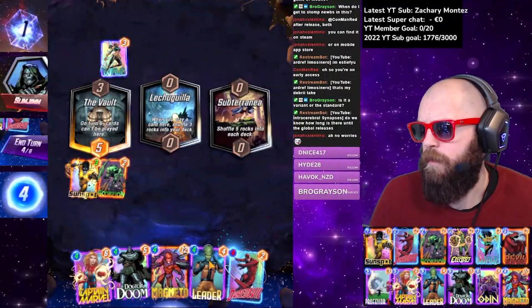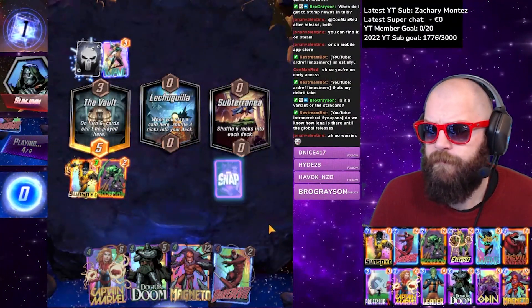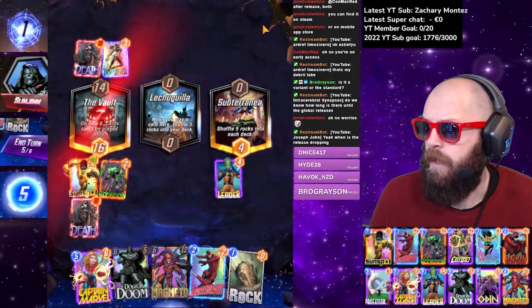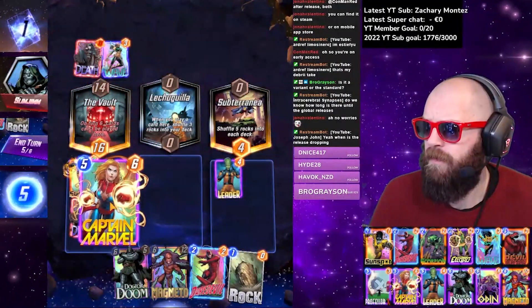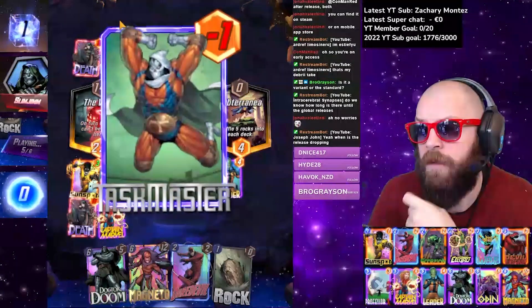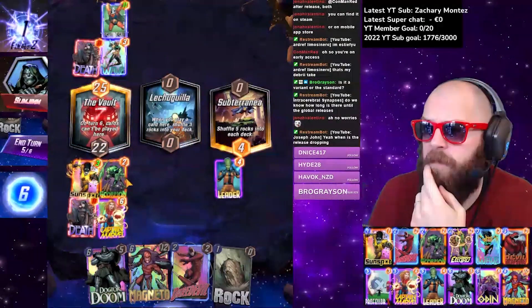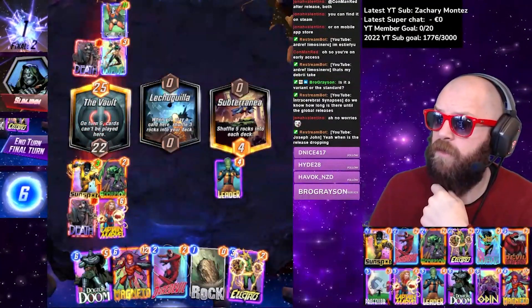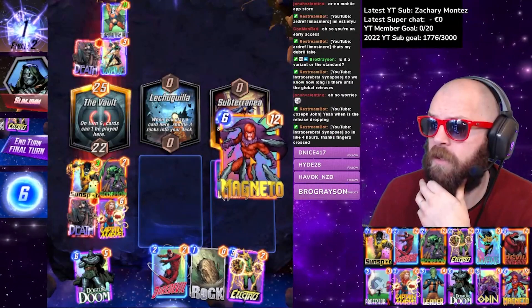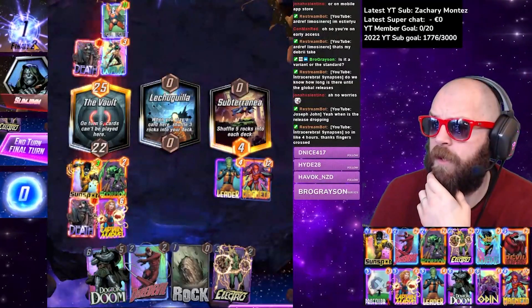Sunspot is the right play for now. I think I leader this turn — Slim Jim, let's go. We can then Captain Marvel here — I think Captain Marvel is the play because if they choose to ignore the Vault... oh, they didn't choose to ignore the Vault. Pass Mass — that's big but not the end of the world. Captain Marvel can — actually I only need Sunspot to grow by three. Alternatively, I can just pull out of there and at least tie, then it'll be up to who's bigger over here.